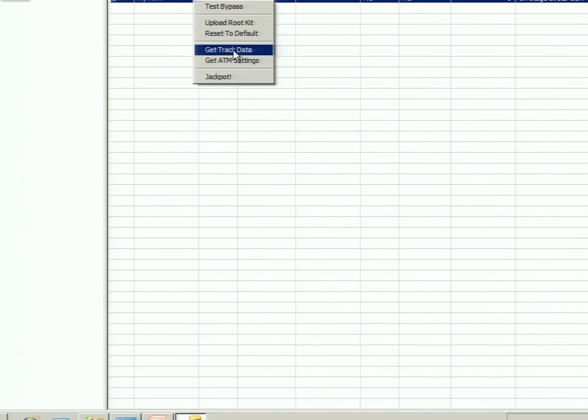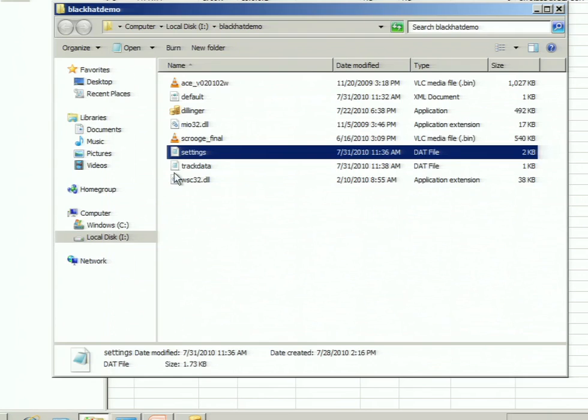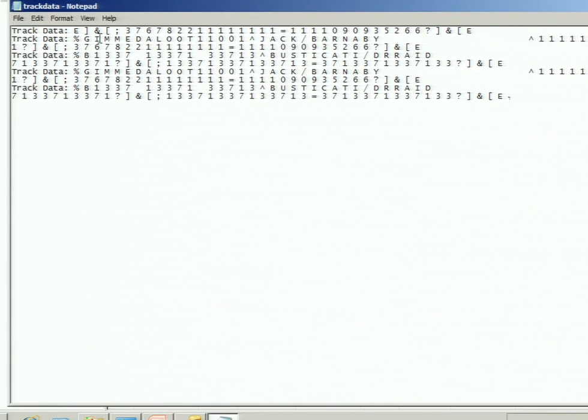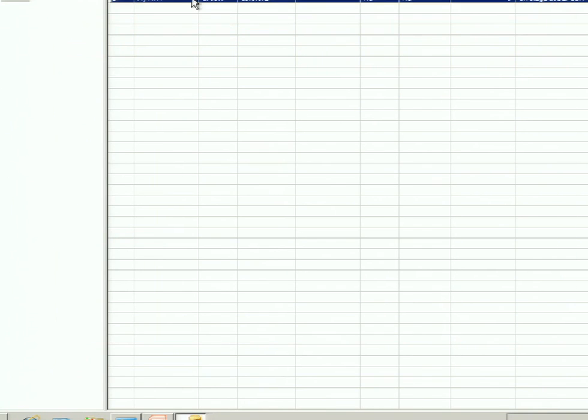Did you get your card back? So I assume Brandon knows how to use an ATM — he's just entered his card. Now I should be able to remotely pull the track data, so this should have captured anyone's card that's been entered in there. You can see it captured the Gimme the Loot card, which was my original one to pop up the menu, and Brandon's card — Dr. Raid of the Buster Cardi. I've never seen a credit card that says Leet before.